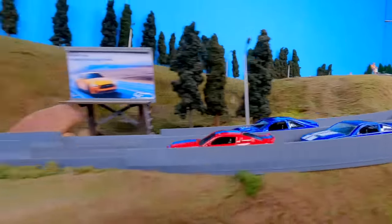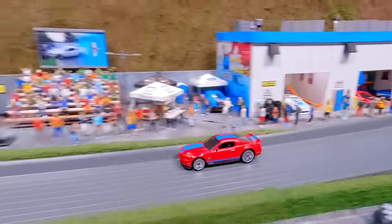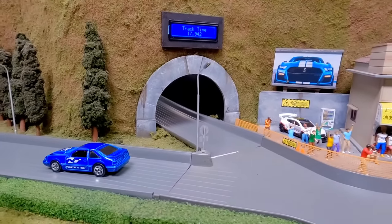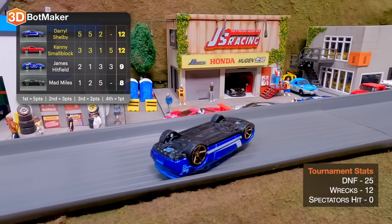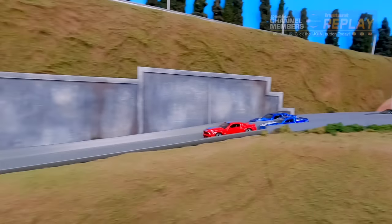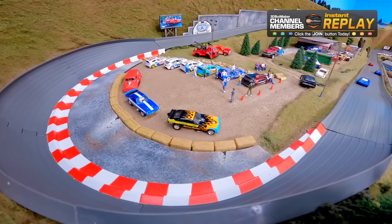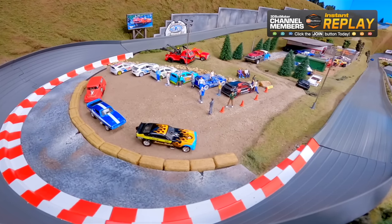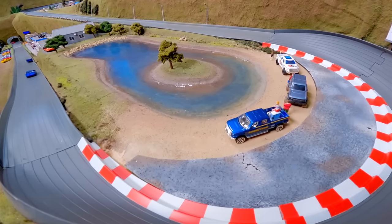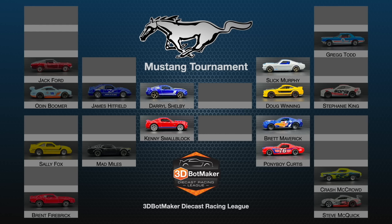I'm not really ready to drive in a mustang again just yet. It's okay — you'll have some time to get used to it. Fourth and final race: James Hitfield in the front row. They're off — two clean races, three in a row; four in a row would be a mustang miracle. Oh — there goes Mad Miles off the road, but still on his wheels. Here comes Kenny Small Block — oh no, he's upside down! Daryl Shelby flipped over on his roof on the last stretch. Daryl Shelby and Kenny Small Block advance to the final round.